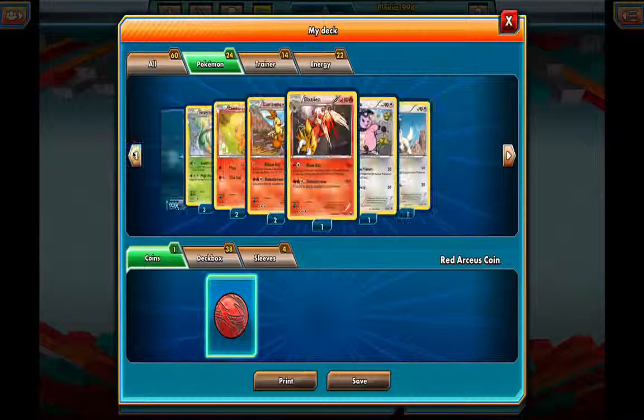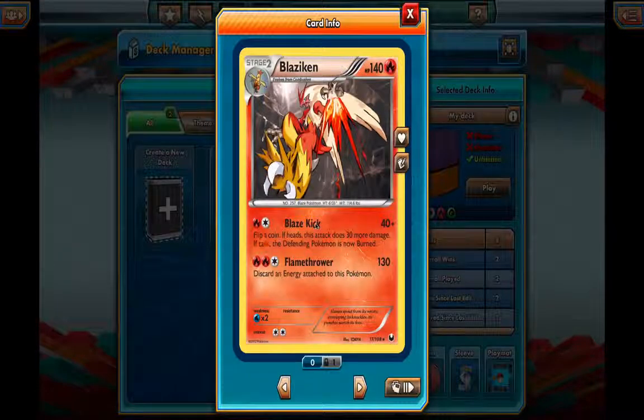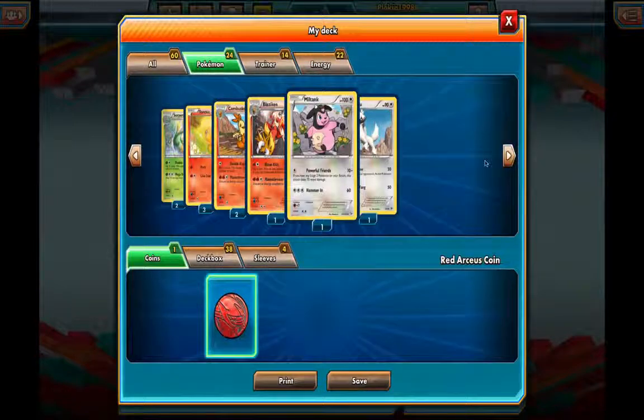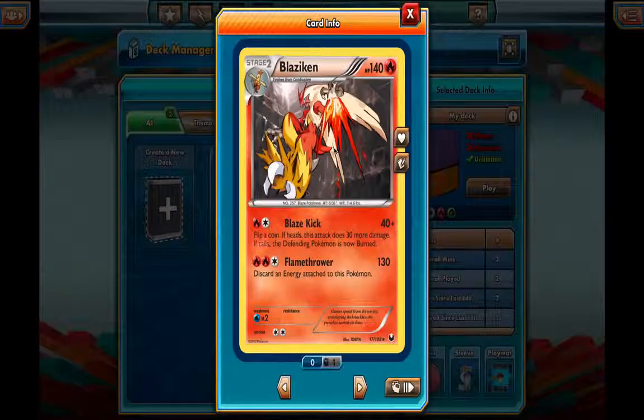You can summon any Pokémon but they can't attack unless you have energy cards attached to them. Depending on how many are attached, you can use an attack. For example, to use Blaziken's Blaze Kick you need one fire and one of anything - that star means any energy type. So Pokémon like Miltank and Furfroo can use any energy card since they only require stars.